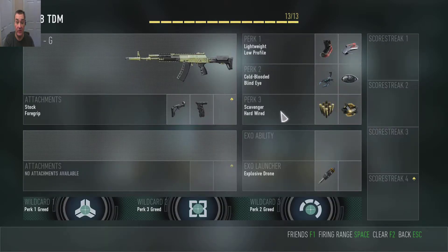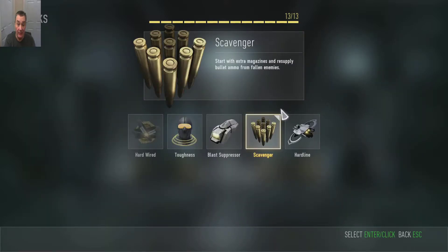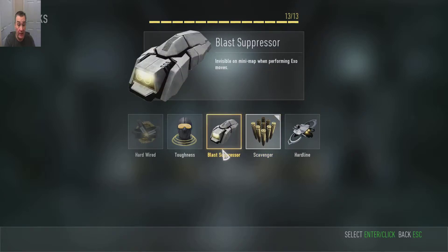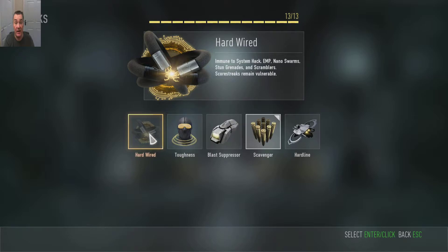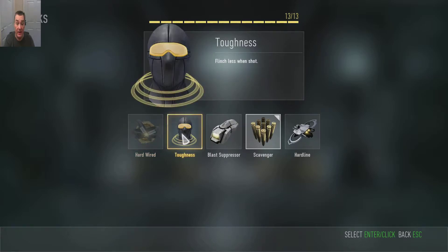Now this one will cause a bit of discussion, but we decided on Scavenger because that gun runs out of bullets quite quickly. And Hardwired because a lot of people are using system hack and stun grenades. You can say why not use Toughness, but if we're going to get in a one-on-one battle, we're not going to win. So you want to boost out of there, get behind him and shoot him in the back.